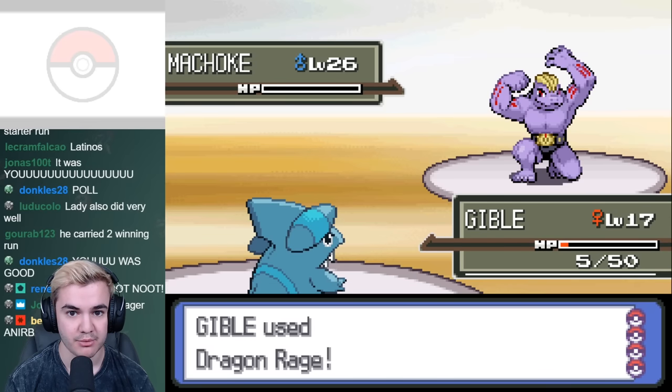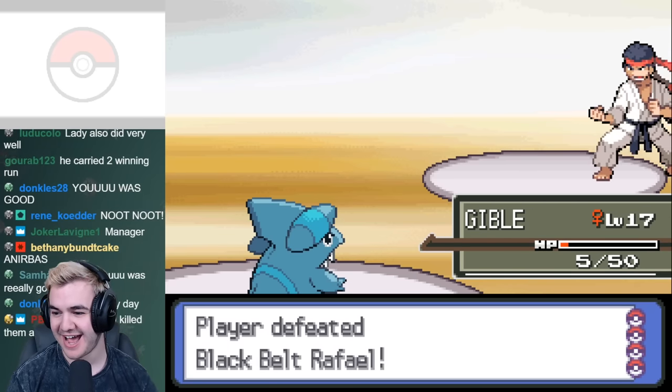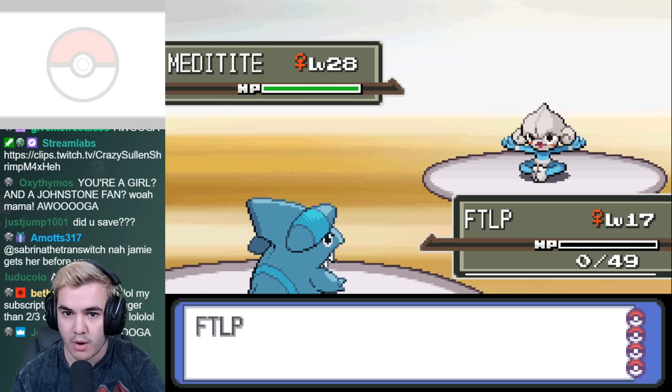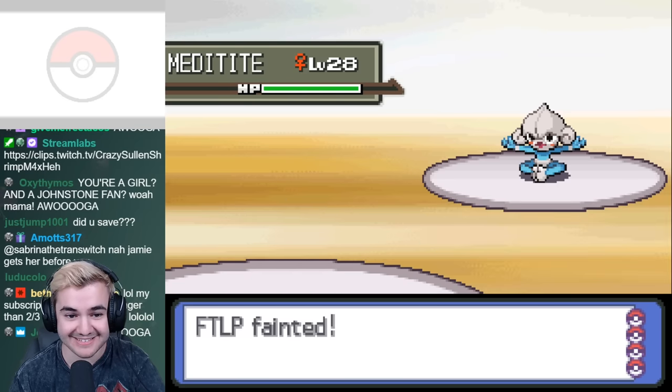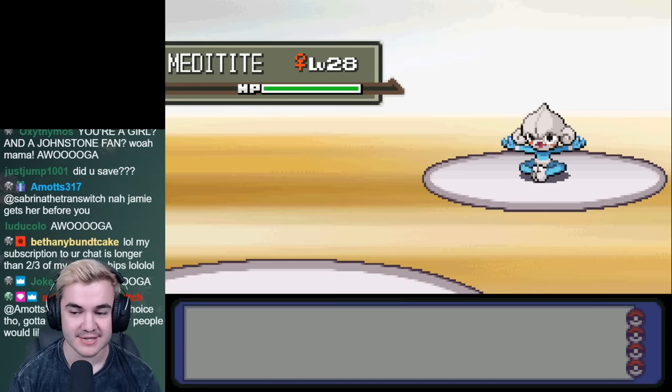Surprisingly, the team was able to take down all the trainers with no problem, but when it came time to take on Maylene, it was a completely different story. Her lead is Meditite, and Drain Punch one-shots every Gible on my team, so although they can still be useful in this battle, it's probably just best to rebuild my team to grab some higher level encounters.